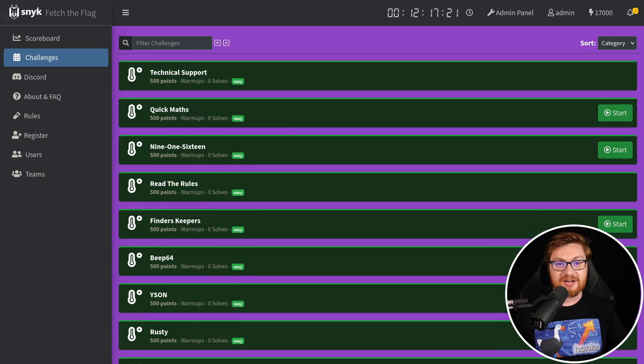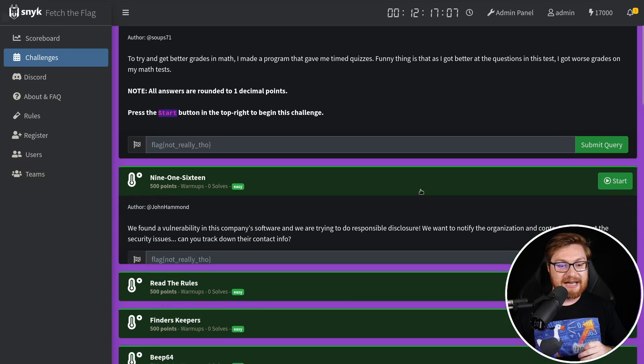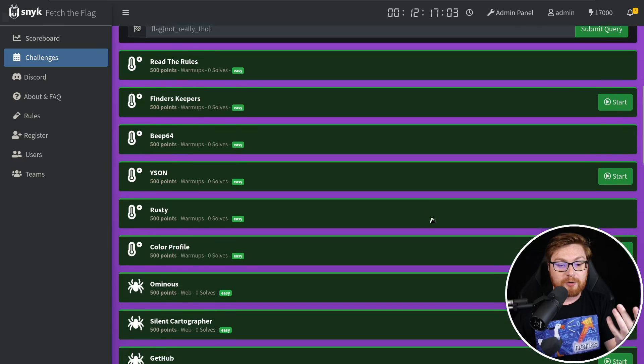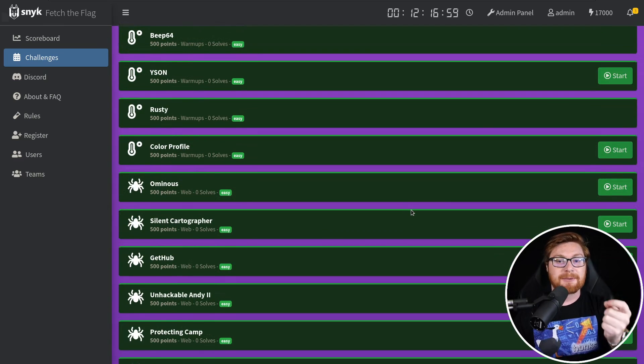We have a whole lot of warm-ups — some small, beginner-friendly, easy, bite-sized, digestible challenges so that you can get some wind underneath your wings, get some momentum, have some fun, and feel like you're solving some quick and easy classic Capture the Flag challenges. Then get your feet wet and move into more intermediate challenges or stuff in different categories, like the normal classic Jeopardy-style different categories for Capture the Flag.